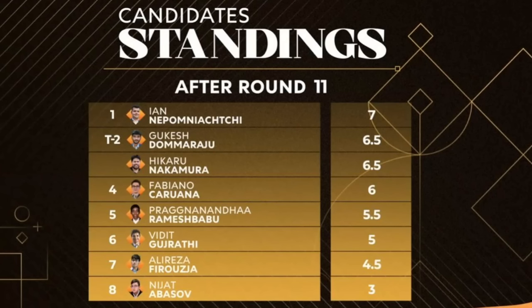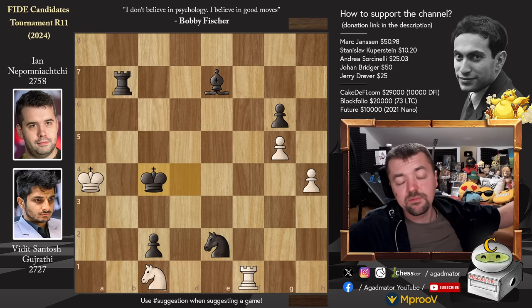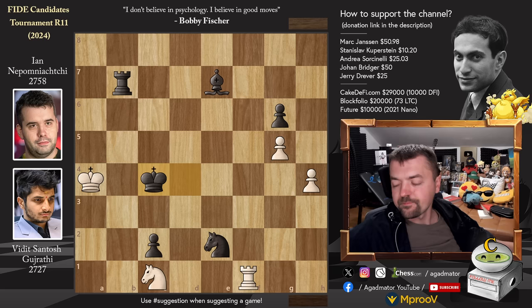With 3 more rounds to go, it's very hard to say definitively — but Nepo, Gukesh, Hikaru, and Fabiano appear to be the ones with actual winning chances. Nepo's remaining opponents are Praggnanandha, Hikaru, and Fabi, so it won't be easy for him. But he's undefeated so far. Anything can still happen — even Alireza could reach 7.5 if he wins all 3 games — but it does appear that those four are the main contenders.